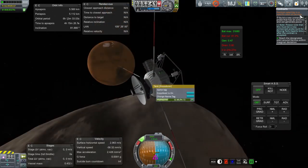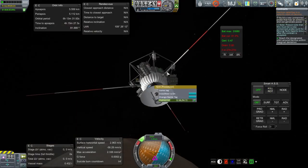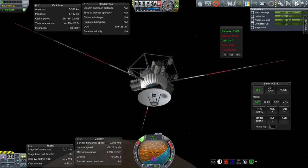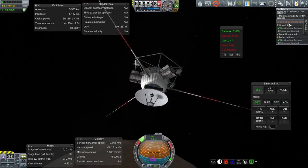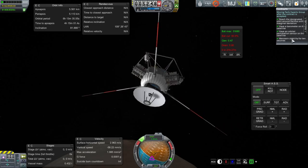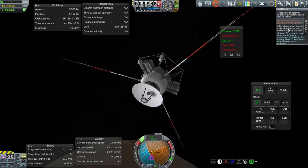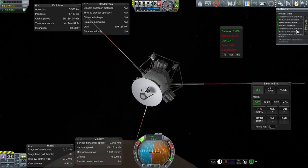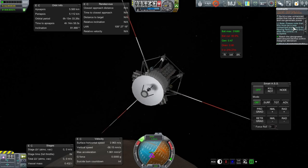I guess it wanted solar panels, or it doesn't trust these RTGs. We're in the correct orbit. We have a barometer and an orbital perturbation sensor, and we've maintained stability for 10 seconds. But it doesn't count this as a new unmanned probe that has an antenna and can generate power. The landing one — does that require that? It doesn't really care about power for the landing. Well, that sucks.